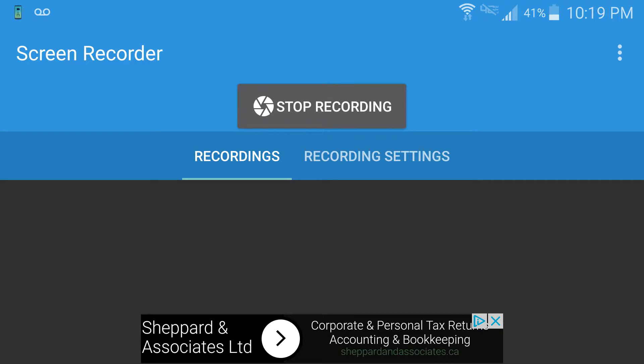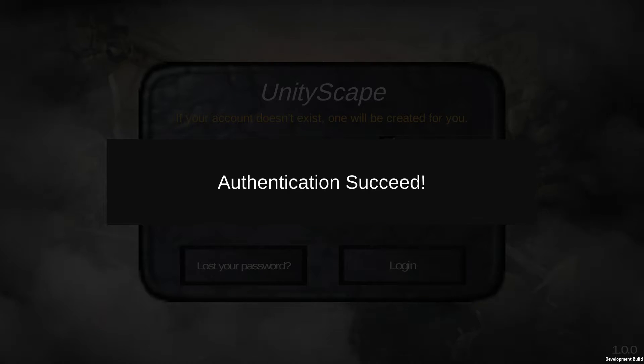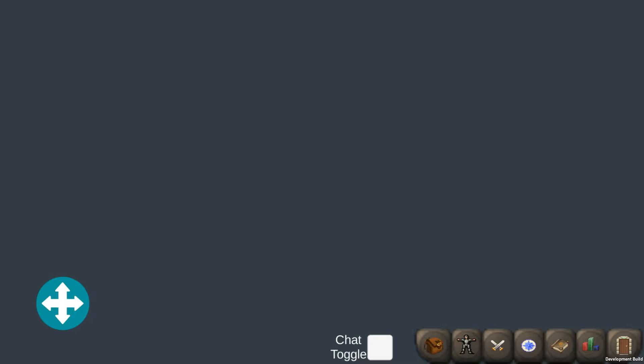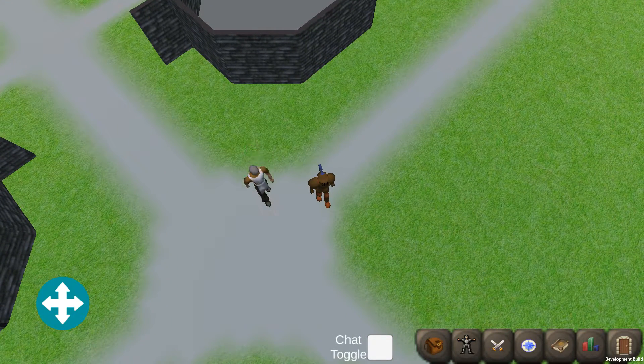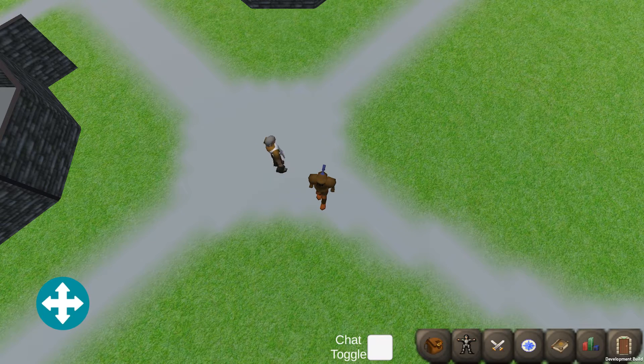Hey everybody, ExaZine101 here and this is a quick update to my UnityScape LuneScape private server. I'm just gonna load that up quickly. Once it gets started we're just gonna jump right into our master account. I did try to do this video not long ago but I recorded it in the wrong portrait mode — it needs to be in landscape mode. The camcorder might make this lag a little bit but let's go for it anyway.